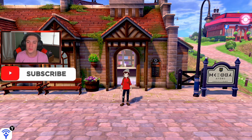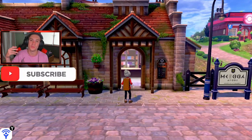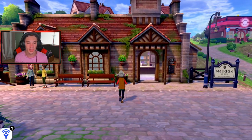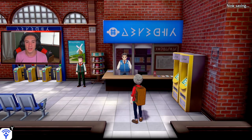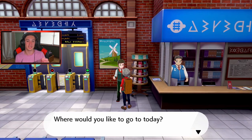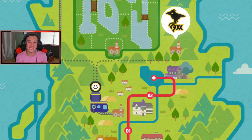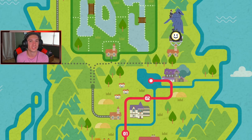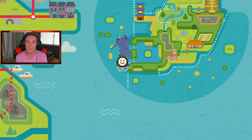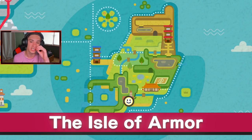We're sitting here at Wedgehurst station. Once you buy the armor pass or the DLC, you get an armor pass which means you go to the Wedgehurst station, talk to this guy, and he sees your armor pass and asks where you want to go. We head over to the Isle of Armor — it takes us to a train and I believe we get like a Corviknight taxi that flies us across to the brand new Isle of Armor. I'm so hyped for this new DLC!